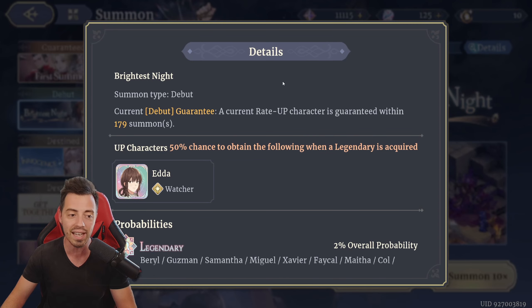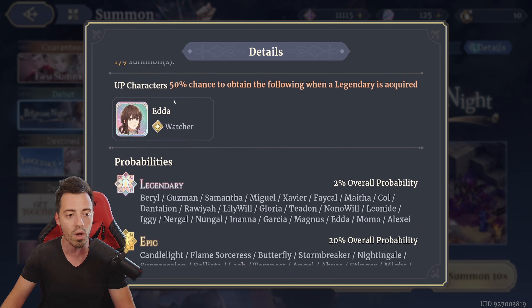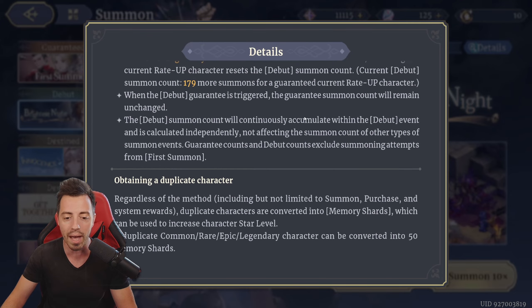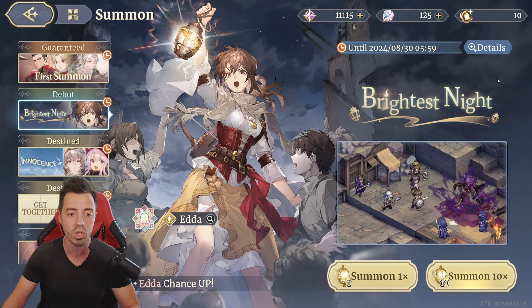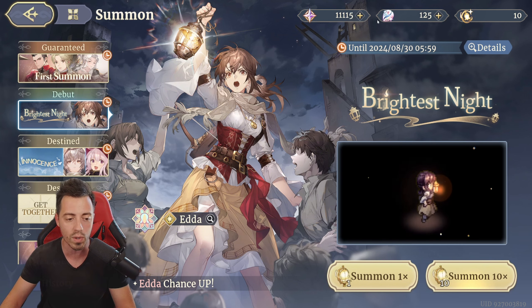So I'm gonna try my luck here. If I check the details, I am far away from the guarantee — I never summoned on that banner in the past. It's a 2% chance to drop her and 50% chance if I drop a legendary hero to obtain her. If I check here I'm at the beginning of the pity as well at 100, so I'm not even guaranteed to obtain a legendary hero during that session. Maybe I'm gonna try to pull a bit more to buy a few extra summons.